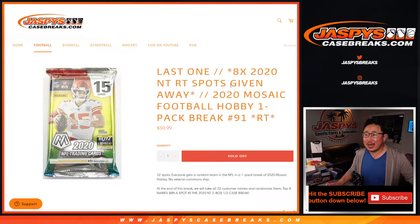Hi everyone, Joe from Jaspe's CaseBreaks.com coming at you with 2020 Panini Mosaic Football little hobby pack break, number 91. This is the last one we've got to do to unlock NT National Treasures Football. We're giving away the final eight spots at the very end of the break in a different dice roll, but we're going to do the pack break itself first.